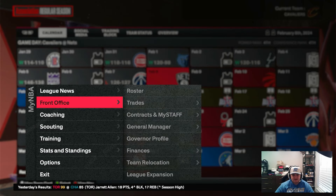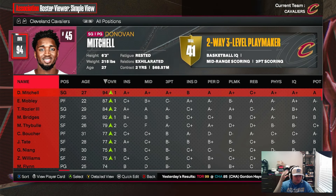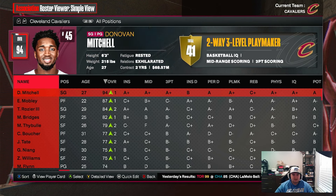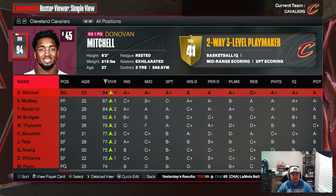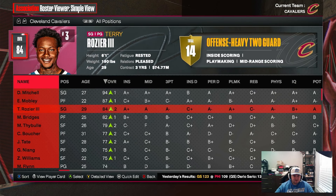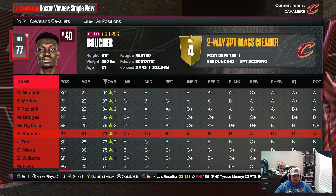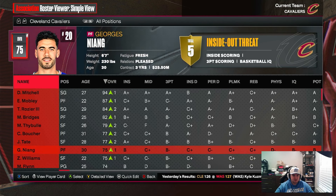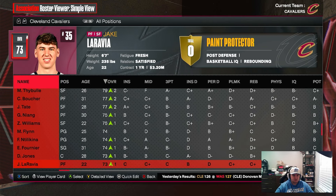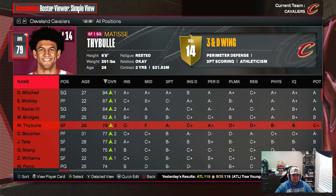We made it to the trade deadline. The team got worse — we lost Garland and Allen without really getting anything of value back. Terry Rozier is alright, Miles Bridges is alright but he's a free agent. The roster is now: Thybulle, Chris Boucher, Jason Tatum, Georges Niang, Zaire Williams, Malachi Flynn, Frank Evan Fournier, Damian Jones, Jake LaRavia — it immediately falls off.